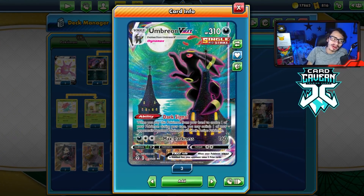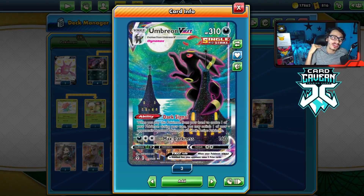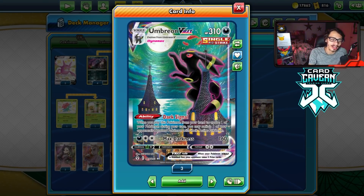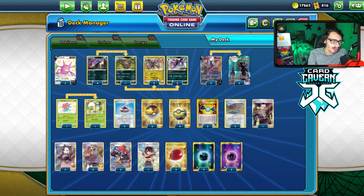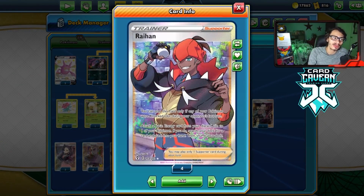Umbreon is a decent attacker — 160 damage, so it can two-shot most VMAXs, and one-shot Shadow Rider. Plus we get the ability to use Dark Signal, so we get Gust in this deck, which can be pretty useful. Especially if we're trying to find Rare Candy and Hydreigon, we can Gust that turn and use a draw supporter. We've got the 4-1-2-2 Hydreigon count. Raihan is really good here too, as a way to find Hydreigon when you need them.